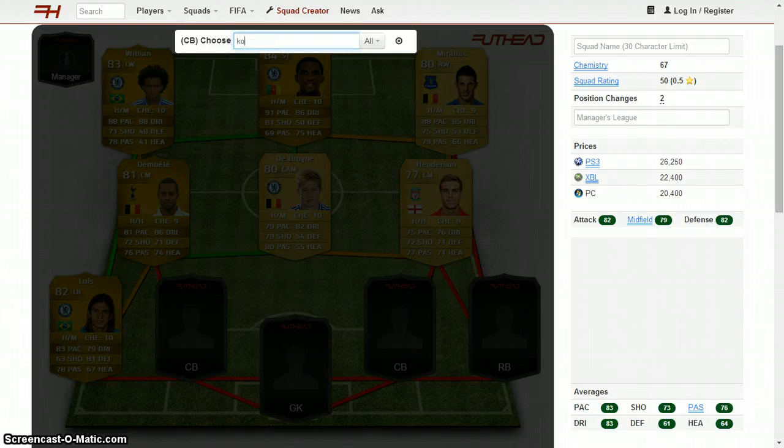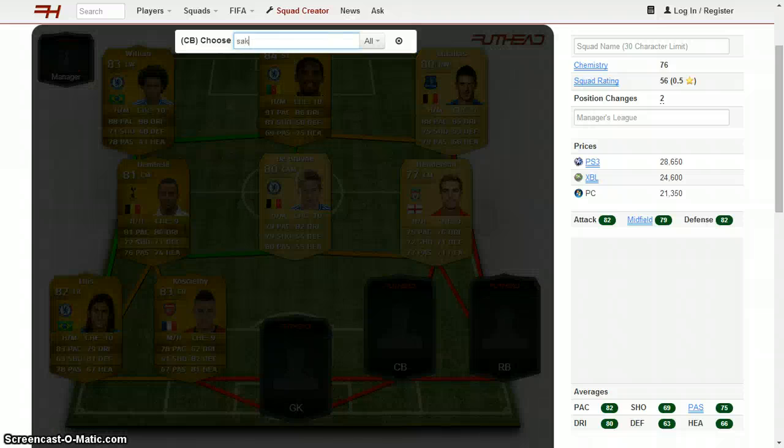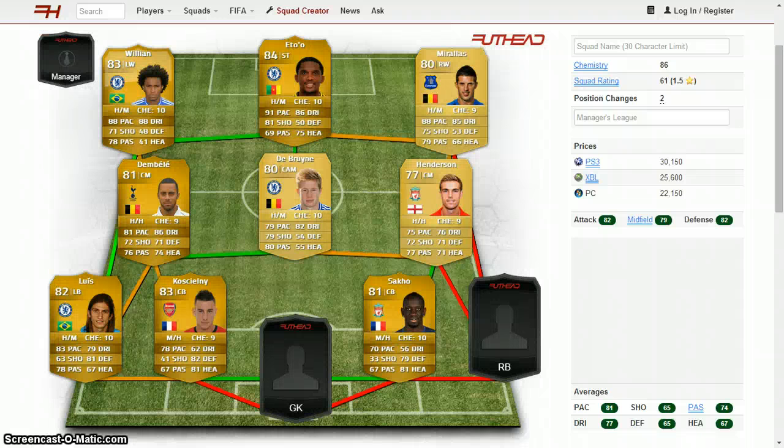These two centerbacks are debatable, but it's Koscielny in one spot and Sacco in the other. Out of the whole Premier League, Sacco is by far my favorite centerback. He's got medium/high work rates with high defensive, same as Koscielny. Koscielny has 82 defending and 81 heading. Sacco has 79 defending and 81 heading, but he's just a rock back there — pretty tall, pretty strong, and he doesn't get beat to the ball that much.